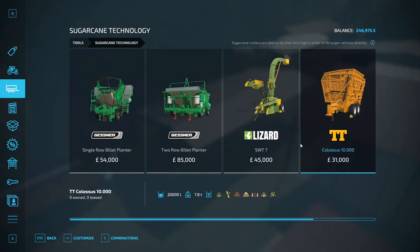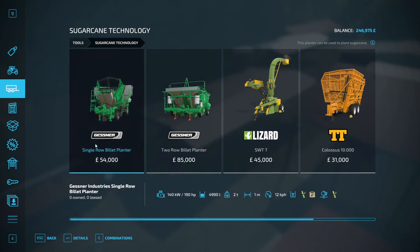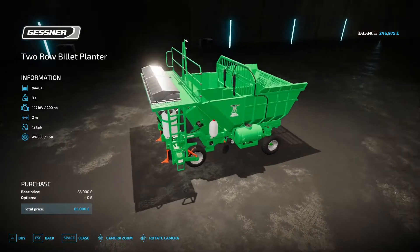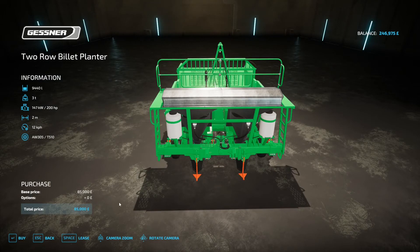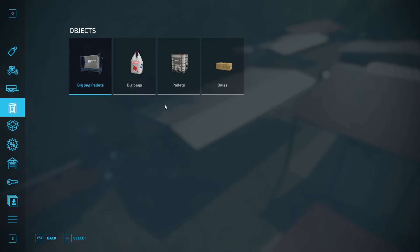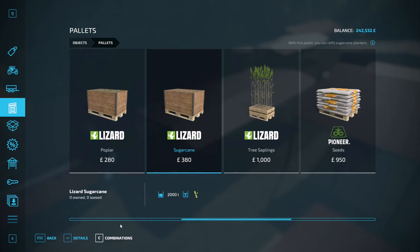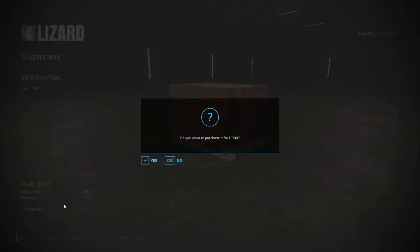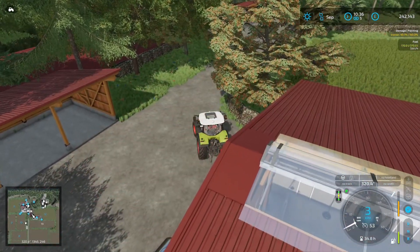The field is ready to go. We're looking at sugarcane technology and we need to start with planting. The planter stores 9,400 and costs 4,300 pounds — only plants two meters wide, which looks crazy. I don't know how much I need, so I'm going to start with just one pallet. I can't lease a pallet, I need to buy it. I need a 200-horsepower tractor to go pick it up.